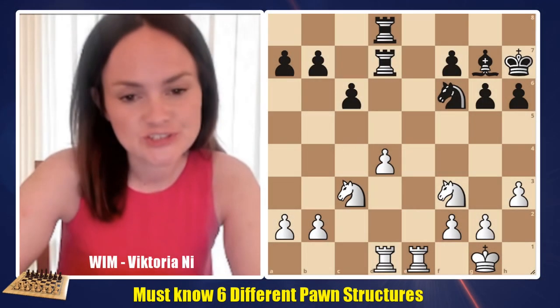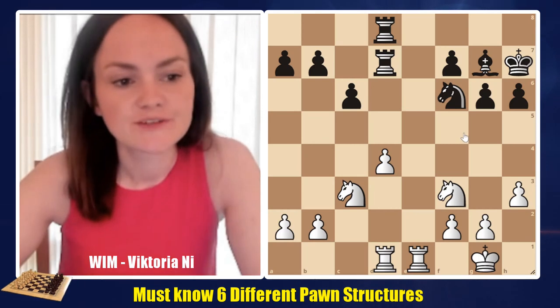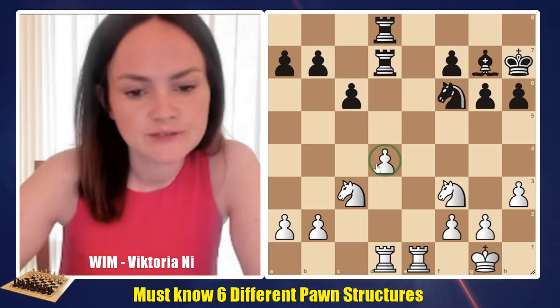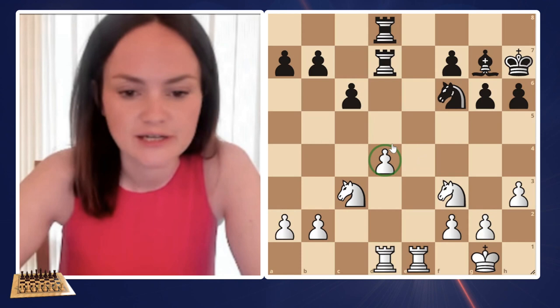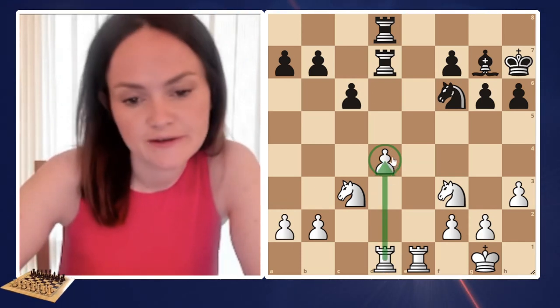There are six different types of pawn structures in chess and we're going to discuss all of those. The first one is the isolated pawn. We can see that the pawn on d4 is not defended by any other pawns — there are no other white pawns next to it. There is a rook on d1 which is defending that pawn.